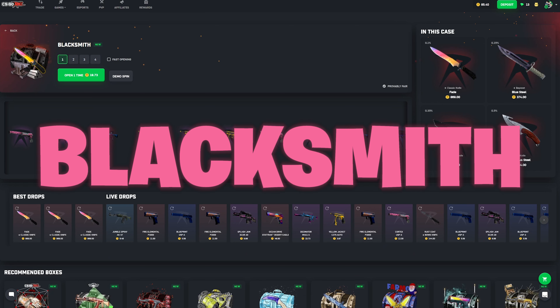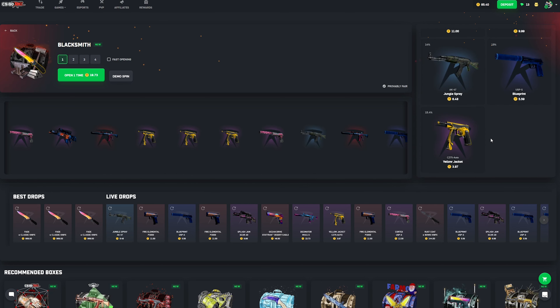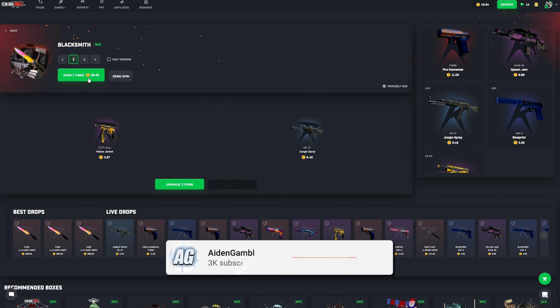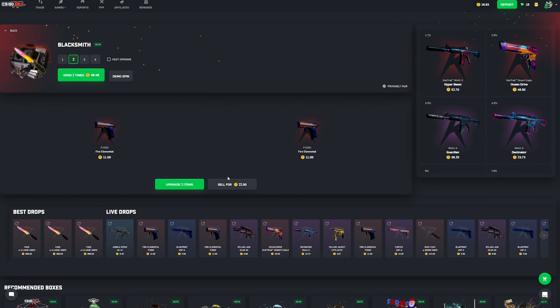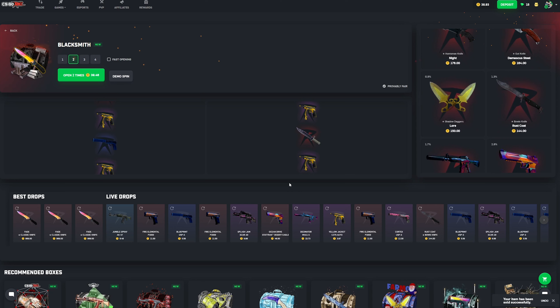Starting with the Blacksmith case — this is an 84 miss, 16 chance to hit. There's not a lot of upsides here. The low ends are really painful to open, and it's pretty tough to turn a profit. It's not a great case in my opinion, not at all.